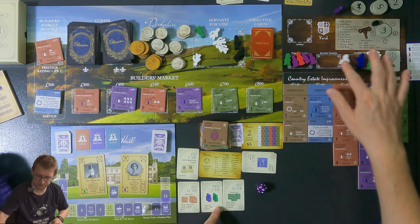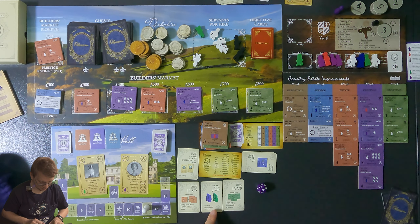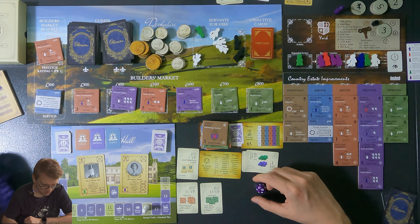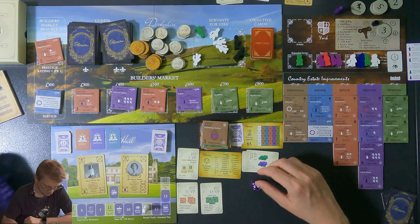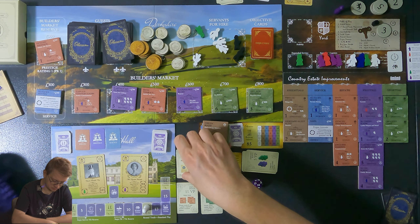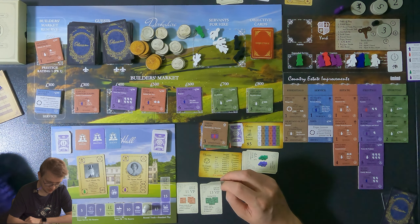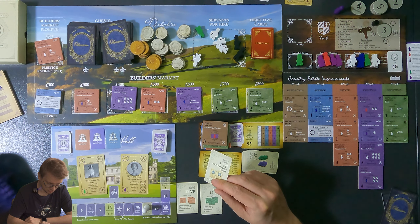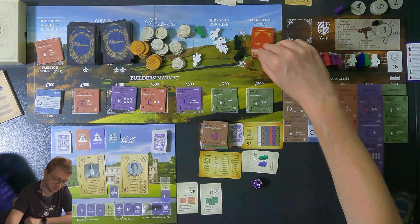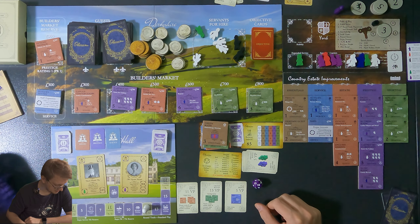The rotate service step happens and the valet goes here. I can also get rid of objective cards. I'll discard the group bonus since it's only for level two guests and I only have one. The state room used to be in the market but it's gone now. I can also choose a person from the courtship reward.